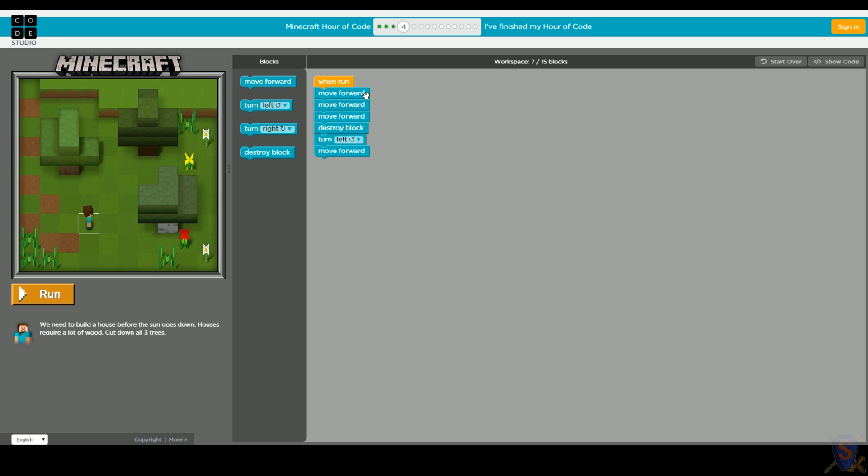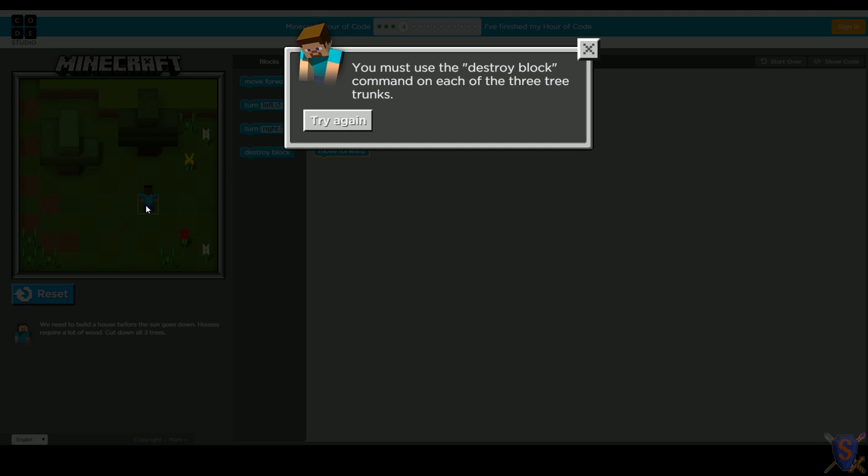Let's see what the program they gave us does first. Move forward, move forward, move forward - that'll move Steve forward three blocks. Destroy block - punch the tree, that might get us some wood. Turn left and move forward - he's going to face up and move forward somewhere. Let's run the program and test it. Move forward, move forward, move forward, punch the tree, turn left, move forward. Sad Steve - we need to get the other two trees.